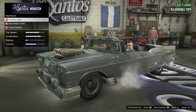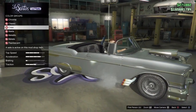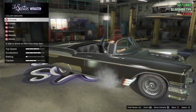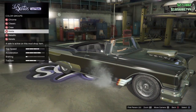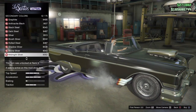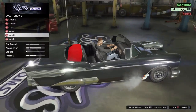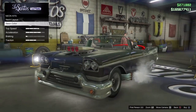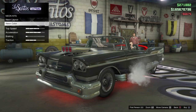What color should we go for? I was going to go for black and red, but the red doesn't change much. Actually, this would look pretty good — we'll get neon lights and go with red to make the black stand out a bit more.